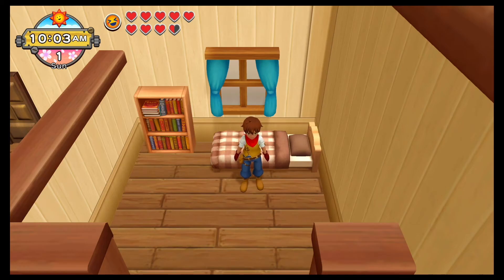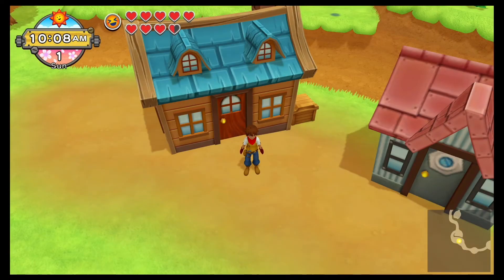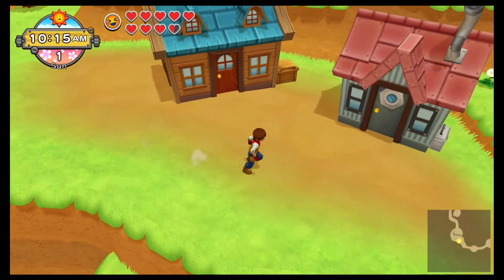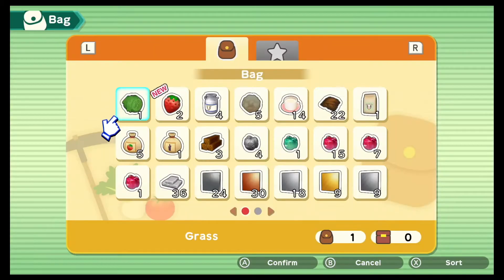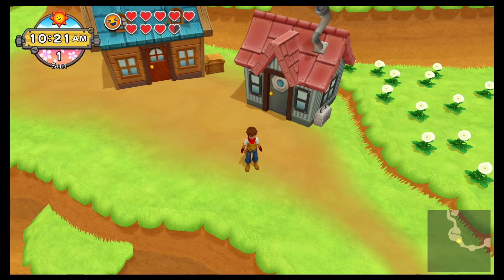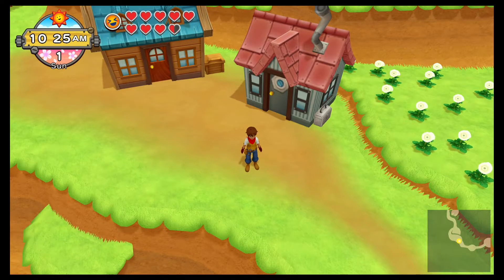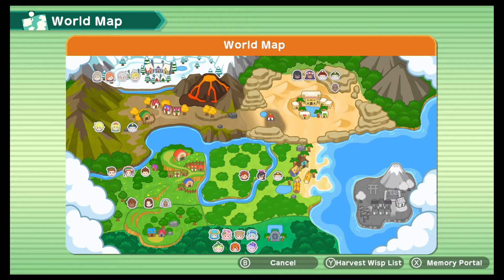What's going on everyone? It's Adam here from Adam's Nintendo World and GamesReviews.com with another look at Harvest Moon One World on Nintendo Switch. We have completed the entire game and now we are moving on to playing some of the DLC. One of the new things you can get in the DLC is the ability to go to a brand new island in the game. So join me as we play more Harvest Moon One World.